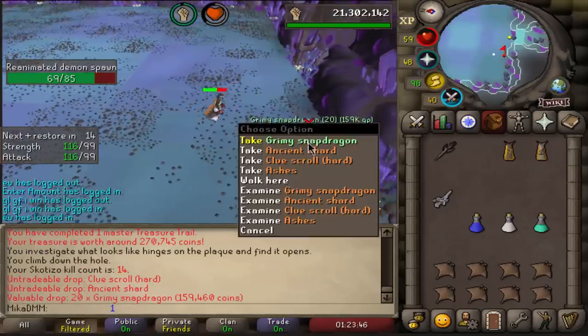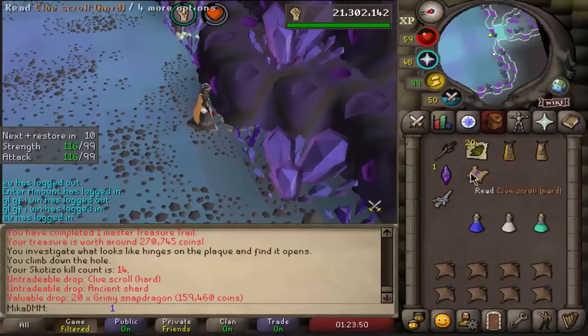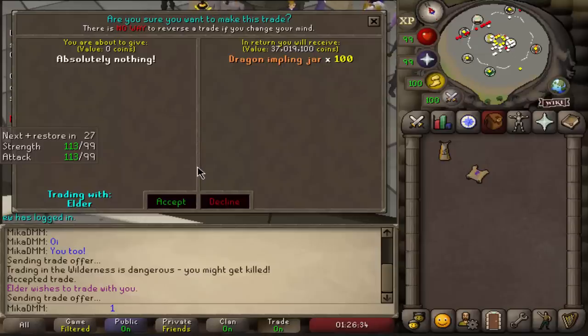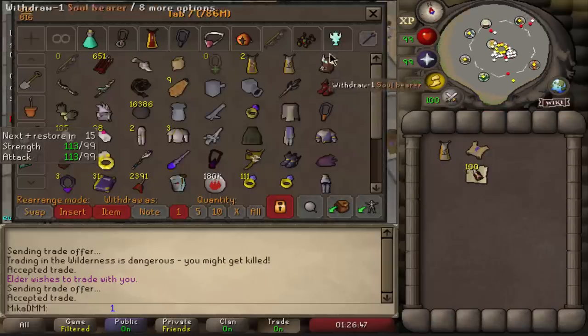This time we get just the hard clue scroll. Where are we going? That's gonna be Wilderness for sure. Look at this man — 37 million for the content. Give me the loot? Alright I'll give you the loot for sure. I'll open, hope for the elite clue, and I'll give you the loot. Sounds good to me. Thank you very much.